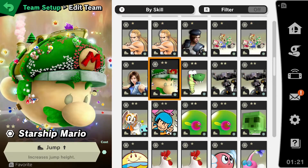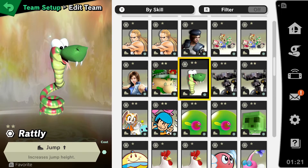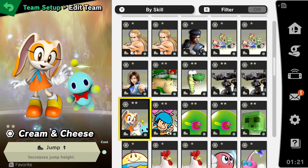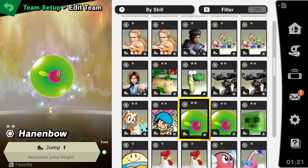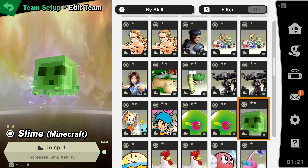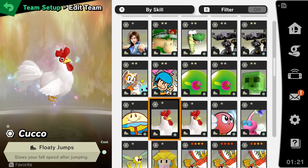Two more spirits that could greatly benefit Min Min for her recovery. Her up special is good, but what about horizontal recovery? It might not be the best. So, you might want to think about Jump Height. The increased Jump Height spirit only takes up one slot. There are a few of these: Starship Mario, a little snake spirit, the Gecko, Cream and Cheese, Balloon Fighter, Hain and Bow, and Slime from Minecraft — which should be part of Steve's spirit board. There are quite a few that have the increased Jump Height ability.